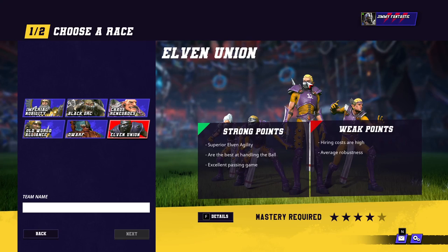Hello everybody, welcome to my Blood Bowl 3 Elven Union Guide. So, we've got what Blood Bowl 3 says about them: Superior Elven Agility. They've got Agility 4 across the team, very good.